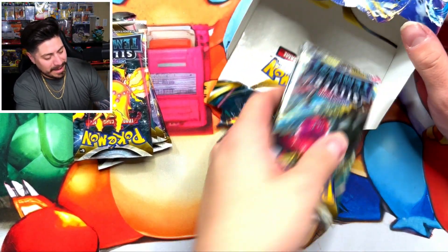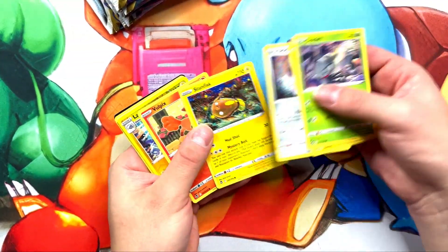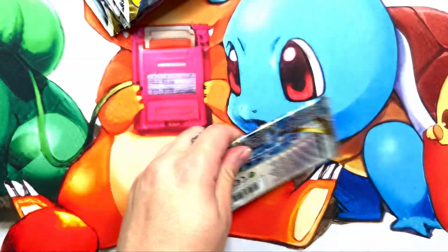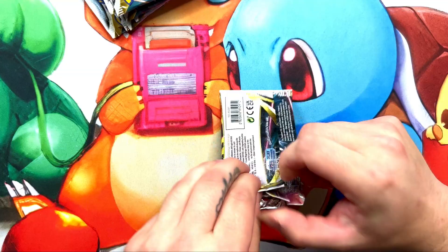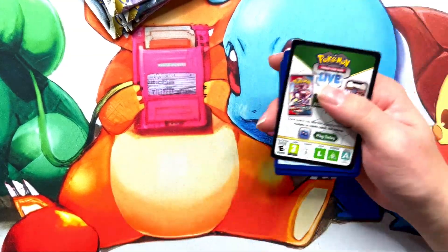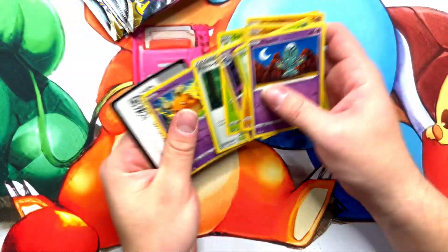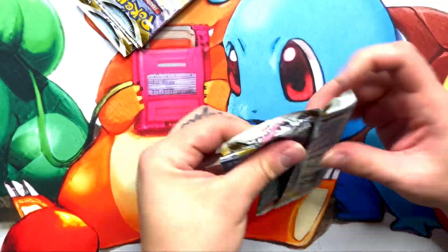We're going to pull these out. Ten packs left — let's go! We got the Magnezone V and Blaziken V — I know you guys want to see this one real quick, sheesh. Lugia V again, let's go! We got a rainbow — we called it. Rainbow Worker, let's get it! Two packs left — whatever happens, happens. We're just here to have fun.